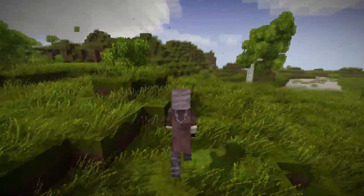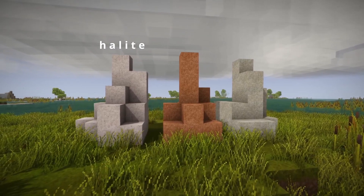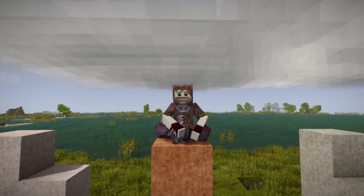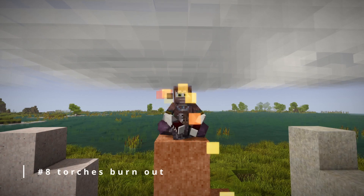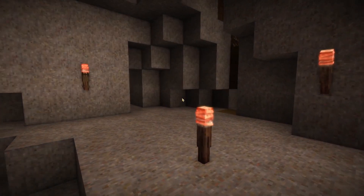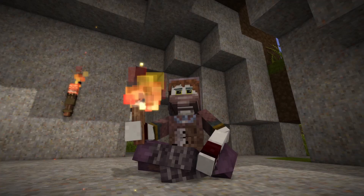Another thing that can burn out is torches — not you running miles away to find halite, bauxite, or limestone. Torches can burn out if you place them on the floor or directly onto the wall without using a torch holder. However, torches don't burn if you just have them in your hand as a light source.